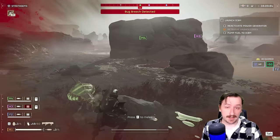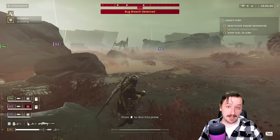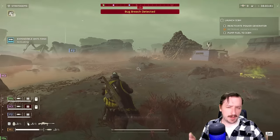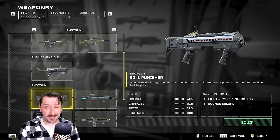As for loadouts I enjoy with the Anti-Material Rifle — most primary weapons work really well with this. The Punisher shotgun I find is incredibly strong with it, especially on bug missions. It's really good for crowds and can be decent against bots too.